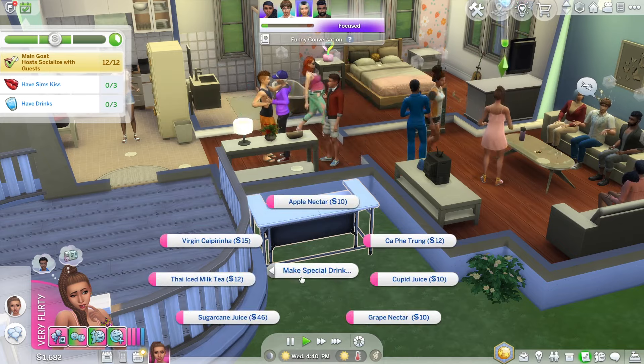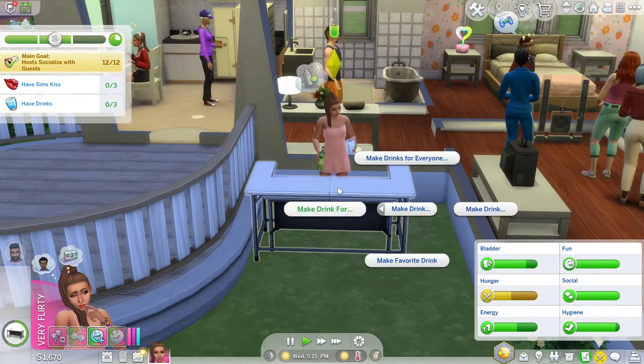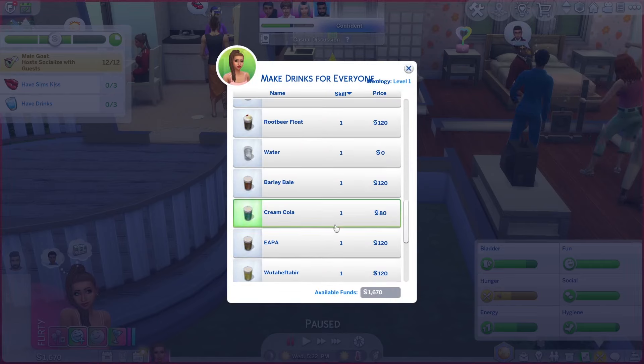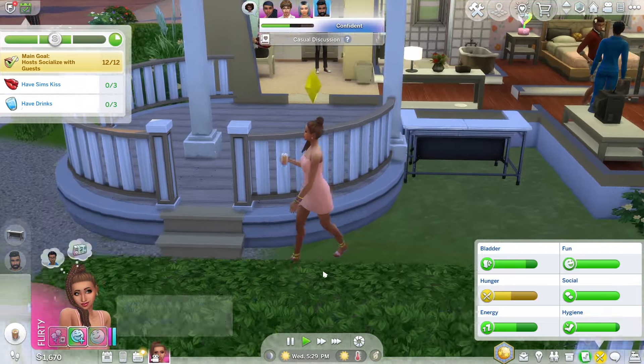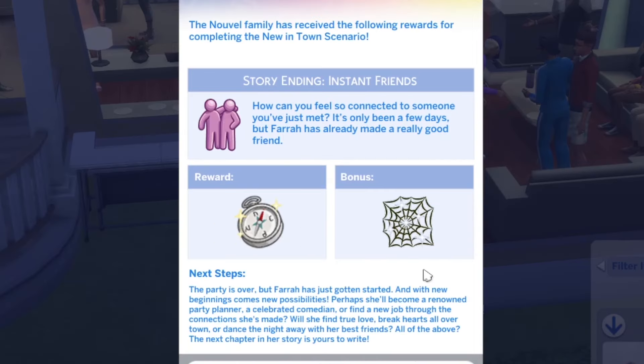Make special drink — why is the iced tea a special drink? I might make drinks for everyone. Jenna's pregnant — I'm not making a wrench for Jenna. If I make a cream cola for everyone, hopefully if the teenager has it, it won't be the end of the world. I completed this scenario! Story ending — 'Instant Friends.' How can you feel so connected to someone you've just met? It's only been a few days but Farrah has already made some really good friends. The party is over, but Farrah's just gotten started — with new beginnings come new possibilities. Perhaps she'll become a renowned party planner, a celebrated comedian, or find new love through connections she's made. Will she find true love, break hearts all over town, or dance the night away with her best friends? The next chapter in her story is yours to write.